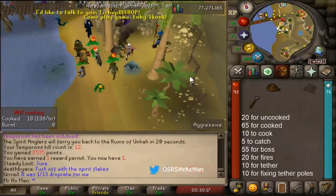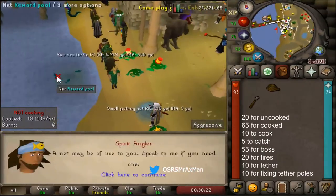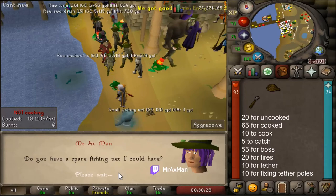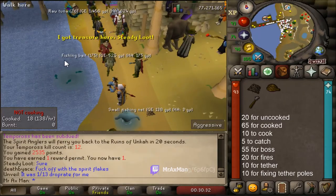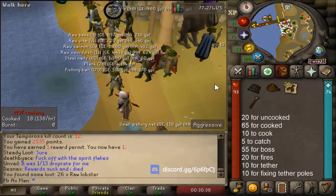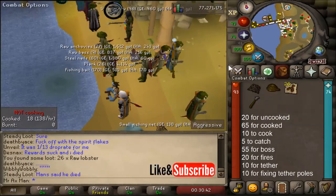I'm going to drop my fishing net. If you don't have a fishing net, you need one for the reward pool. If you don't have it, speak to Spirit Angler to the south of the reward pool and he'll give you a net. Then when you have a net, just use it on the reward pool and you'll get your reward.